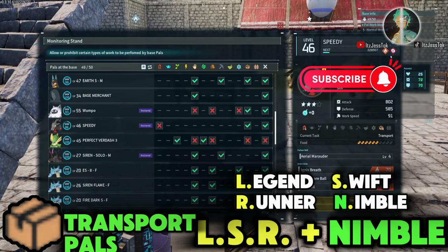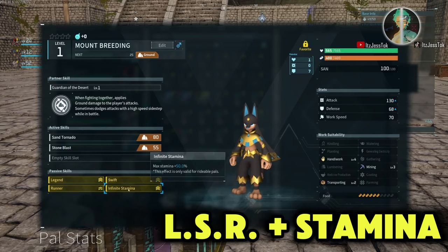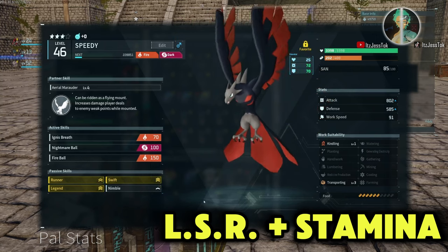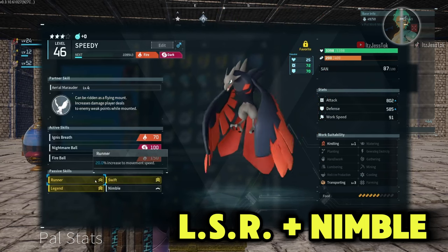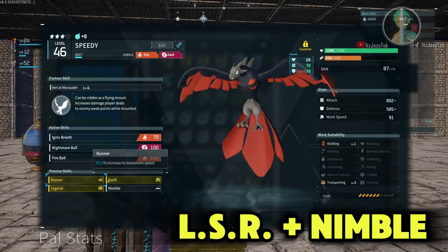When it comes to mounts, ideally you want to go infinite stamina plus LSR — Legend, Swift, Runner — just like the previous clip, except instead of Nocturnal you put on Stamina. But if you don't want to rely on insane amounts of stamina, you can just go Nimble for a flat base movement speed. That's pretty much it for mounts — it's all about movement speed.